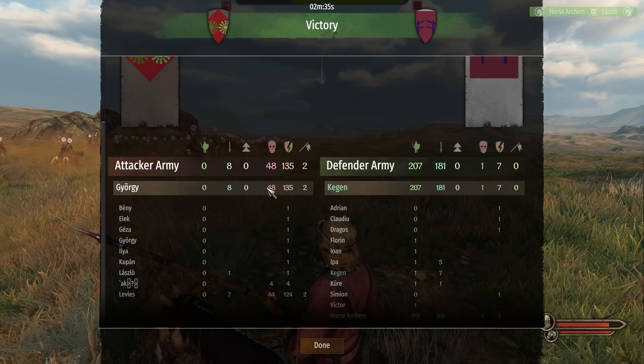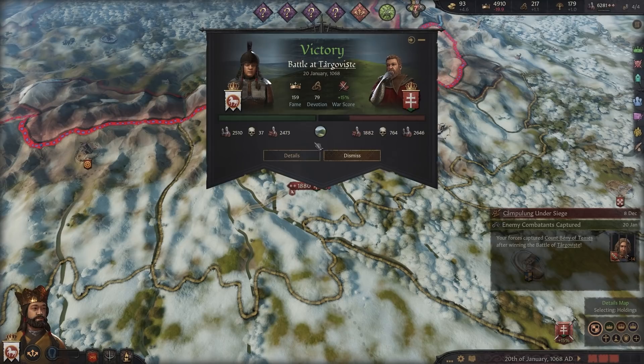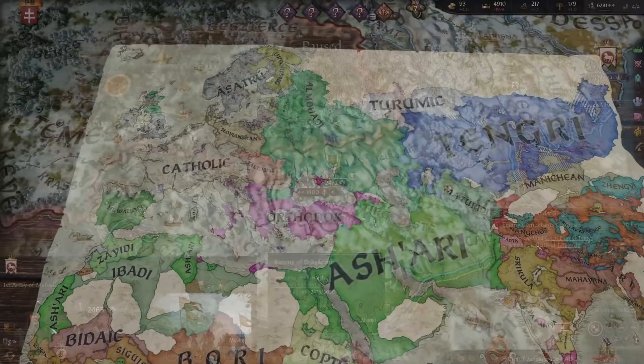Looking at the victory screen, you can see that we killed 44 out of the 124 levy units, the rest being injured. We also killed half of the armoured knights and injured all of their knights. On our side, one of our horse archers died and a number of our knights were injured. Back in CK3, these numbers are translated proportionally into the real army numbers — half of their armoured horsemen are dead, a good portion of levies died, and the rest of their troops were able to escape. We also imprisoned one of their knights and Kupan was killed on the battlefield.